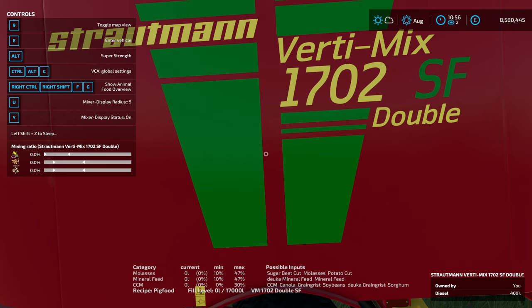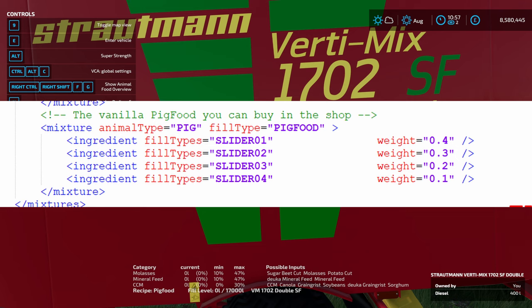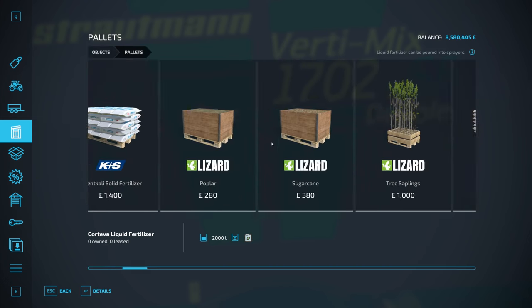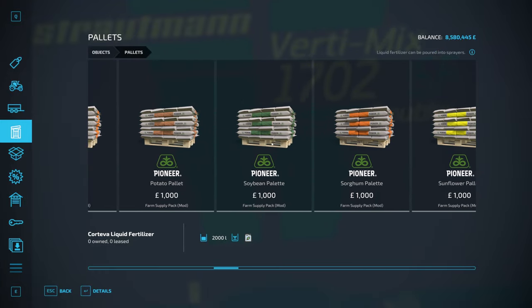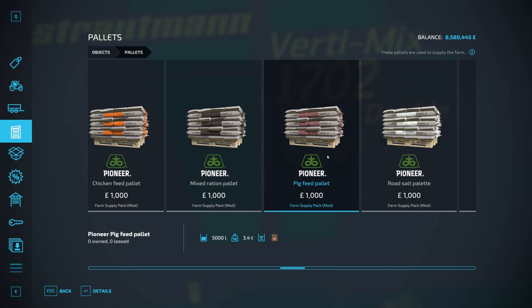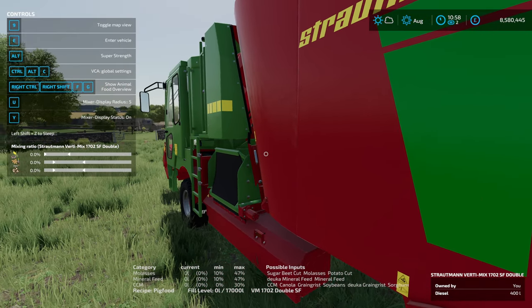This mixture is set in the animal food additions file, and I've got lots of videos on how to edit that. You could edit the mixture to make it whatever you wanted. If you wanted to make pigs cheap and easy, you could change the pig food mixture to something like what I've put up on screen now — that would fill all four sliders in the appropriate amounts. You could then buy base game pig feed from the Farm Supply Pack, which is really cheap: a thousand pounds for five thousand liters. That's a really good way of doing it.